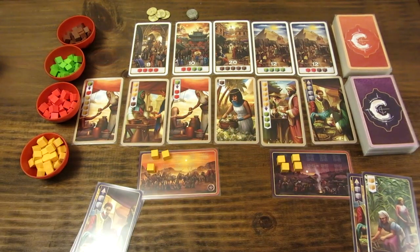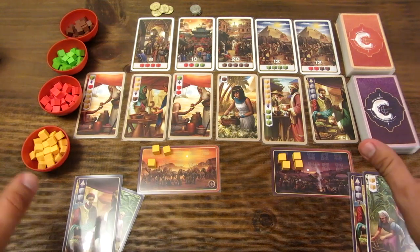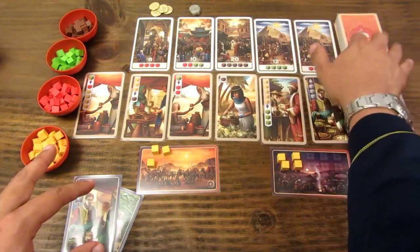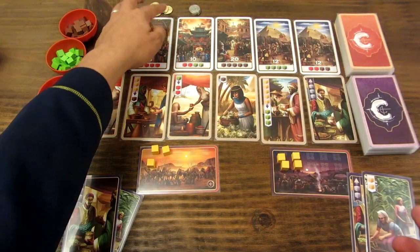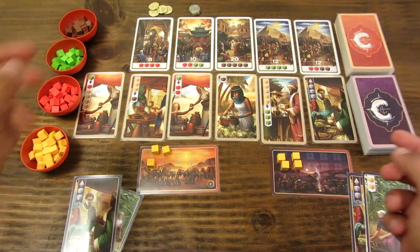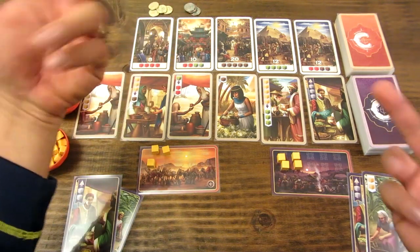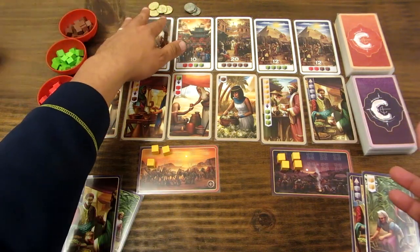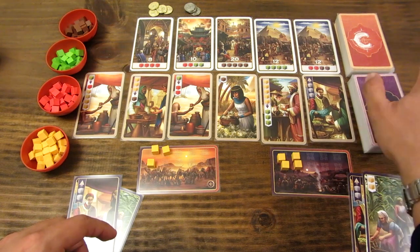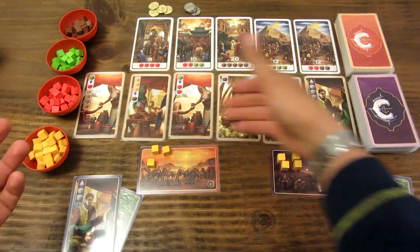Eso es todos los componentes. Ahora explicamos la disposición del juego. Se hace una pila con las cartas de mercado y se distribuyen cinco cartas. En las dos primeras se ponen monedas: dos monedas por cada jugador. En este caso, para dos jugadores, se ponen cuatro monedas de oro en la primera tarjeta y cuatro monedas de plata en la segunda. Las tarjetas de mercader también se organizan en una fila de seis cartas al azar.